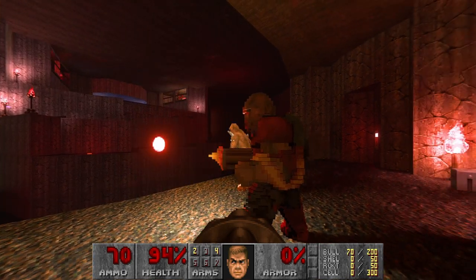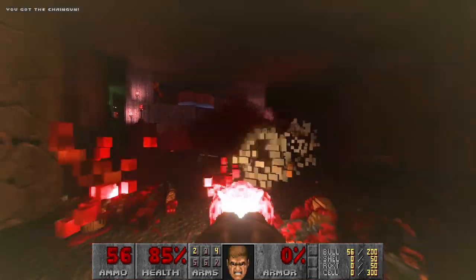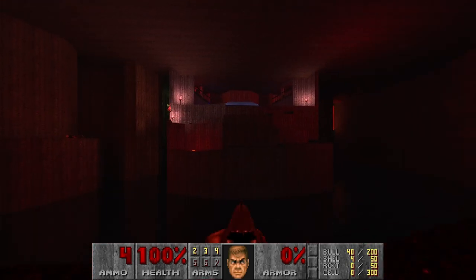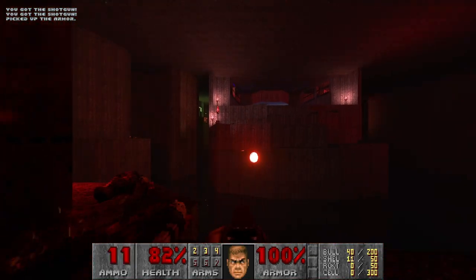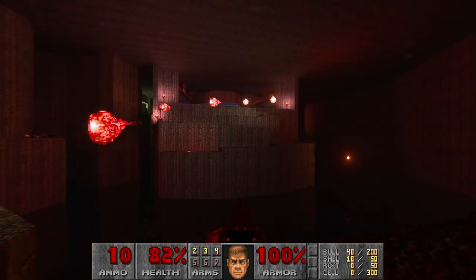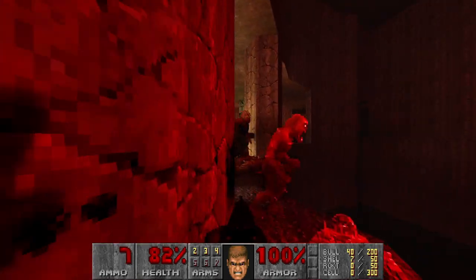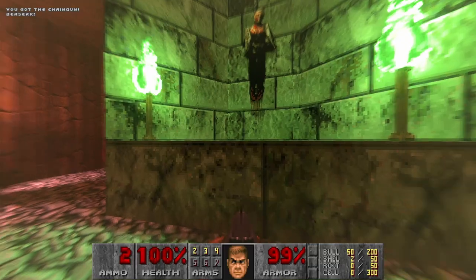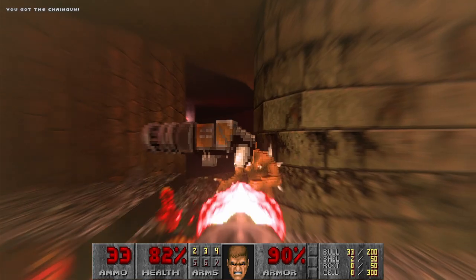Now we wait and watch out for the revenant missiles. Let's grab the health and press the switch. Let's maybe make these guys infight before we go. Or maybe I'll kill all of them and just grab the berserk pack — then I can punch stuff. I didn't want to punch these guys, I want to chaingun them. Now we can save some cells.